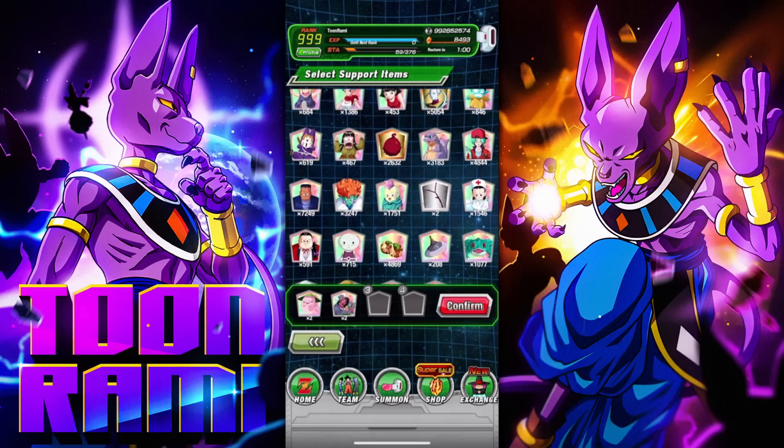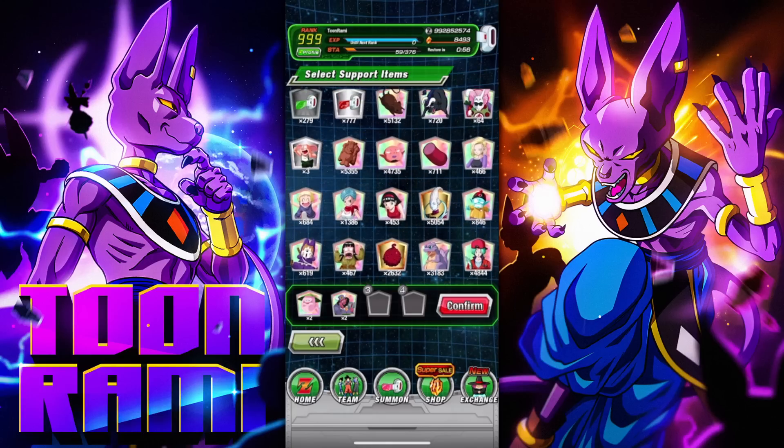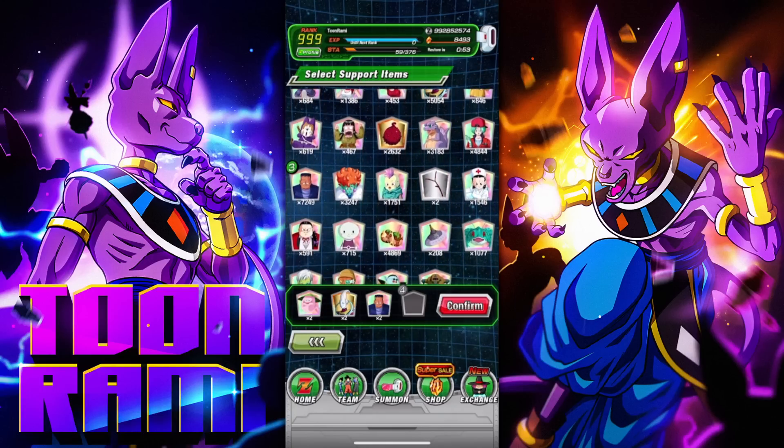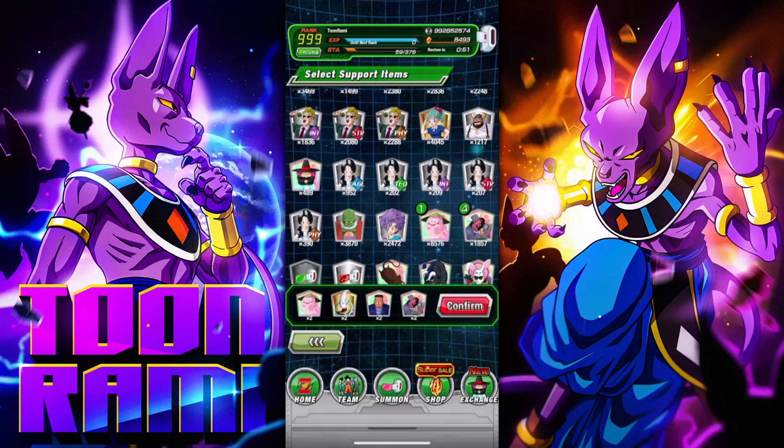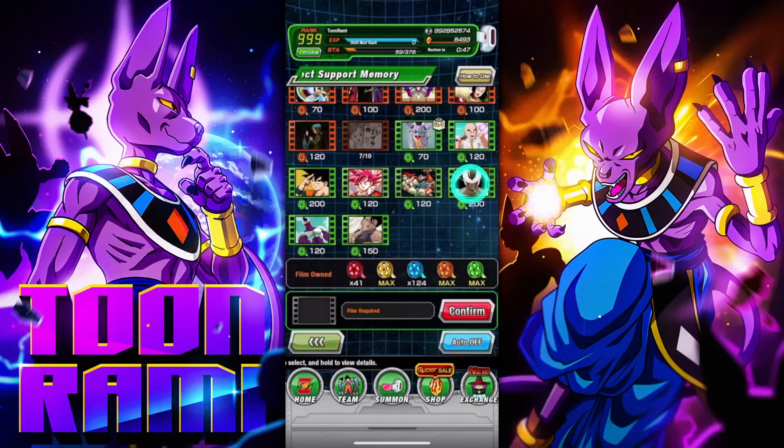That's 50% damage reduction. We'll bring Whis. We'll bring Aider. Those are the items we're going to be bringing. Let's also bring the support memory. I just don't know what to expect at all, so I'm going to go ahead and just go as hard as I possibly can. We got the full 200% set up here.